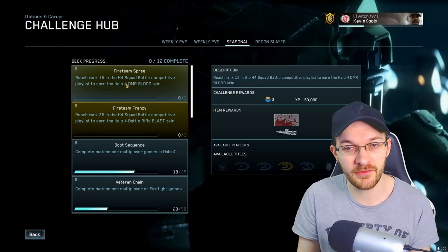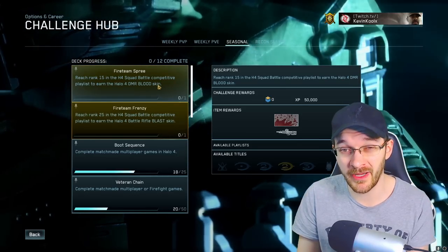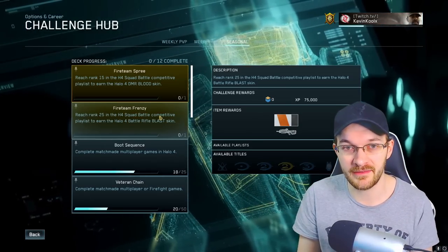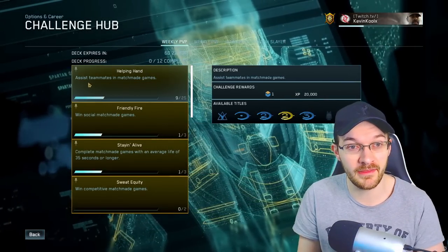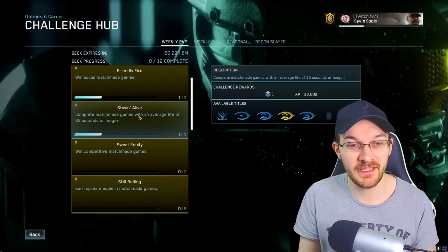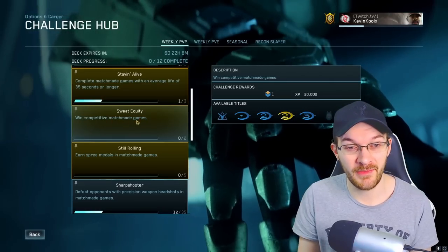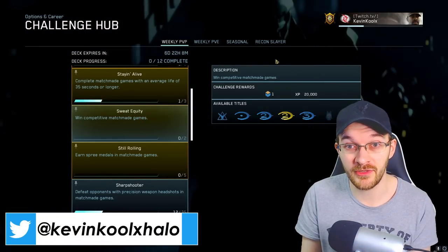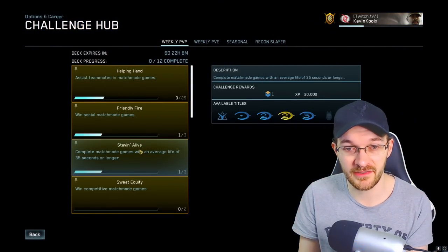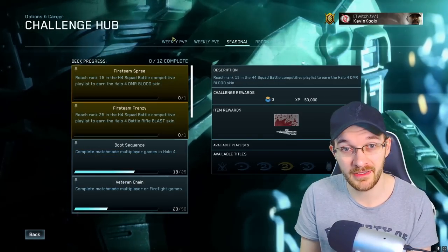Right now for the top two seasonal challenges, we have two weapon skins you can earn within Halo 4's Squad Battle mode, which is a ranked playlist. You'll have to earn rank 15 to get the Blood Splatter skin and rank 25 to earn the Blast skin. This can be paired with the assisting teammates challenge — get 25 assists within a game and you earn some season points. There's also a challenge to complete matchmade games with an average life of 35 seconds or longer, and win two competitive matchmade games for a season point.